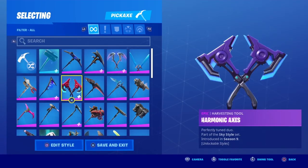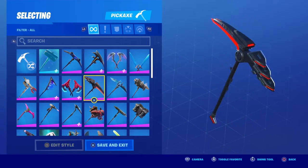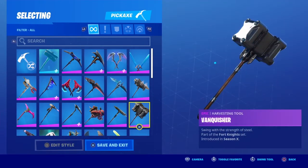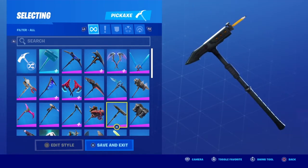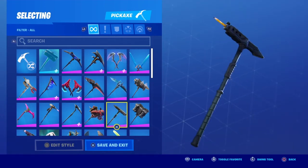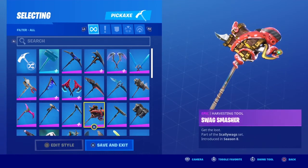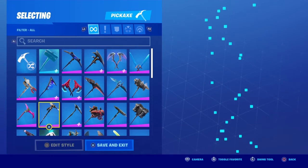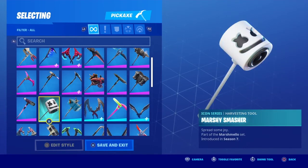We've got Fusion Scythe — actually a really nice pickaxe. Onslaught. Omega's pickaxe. Eon Blades — I like this pickaxe a lot. The giant pickaxe that I never use. Trusty No.2 — John Wick's pickaxe, you know, stab some guys with a pencil. Cooked pickaxe — really nice, really clean. Rift Edge — use it for Drift sometimes.